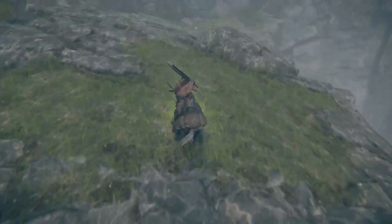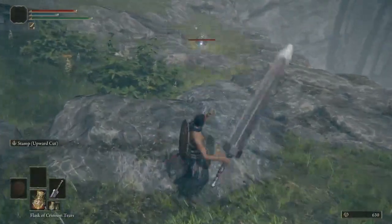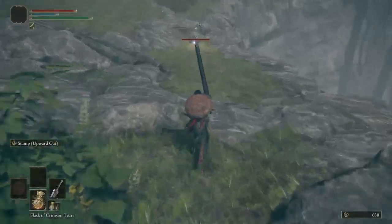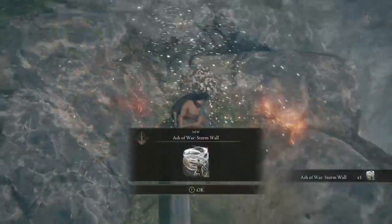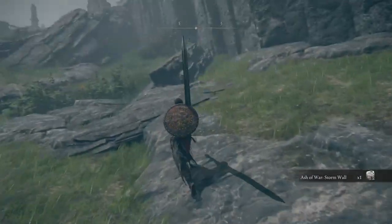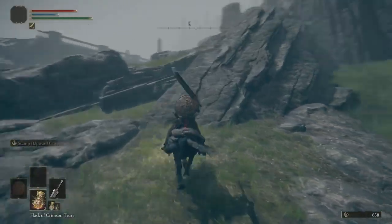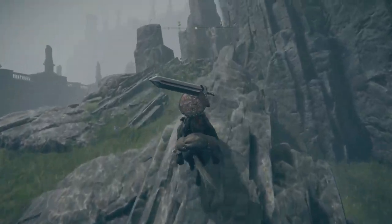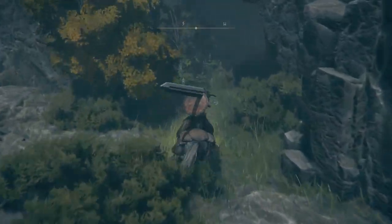And there is another shiny right over here — this is for a shield power to get Storm Wall. Storm Wall isn't bad; you put it on a shield and you're able to deflect arrows with it.